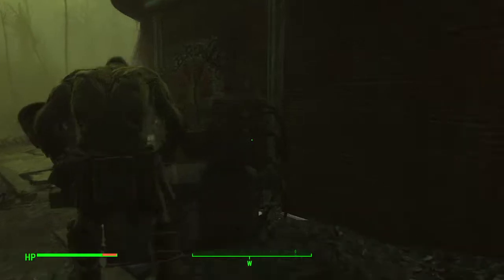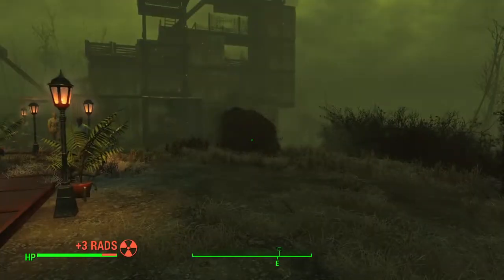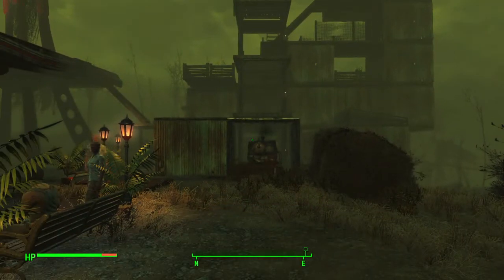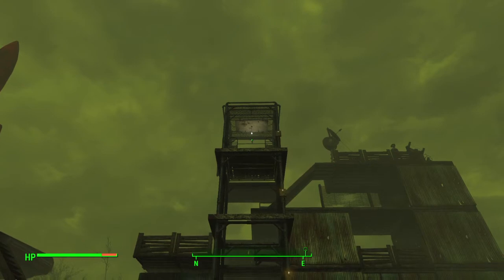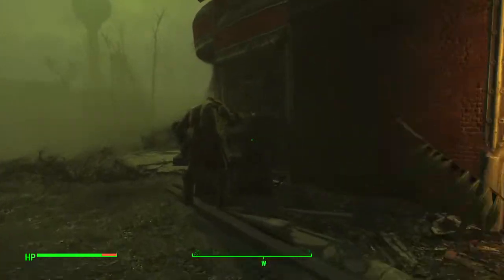Strong's always hanging out over here at the chemistry station — I don't know what the hell he's doing. Strong carried most of the steel I needed for this place. He's always like, 'Why do human need so much steel?' Well, Strong, because I wanted a goddamn elevator, so I built one. Don't question me.